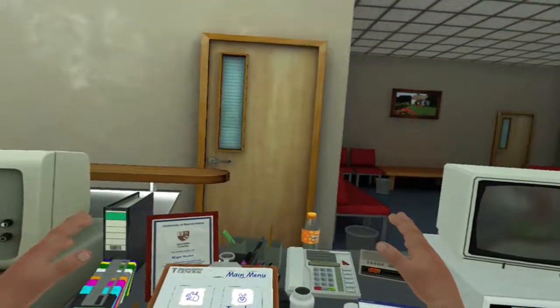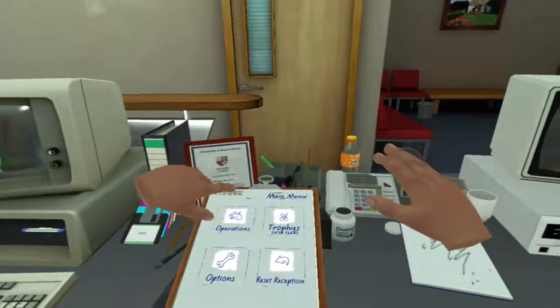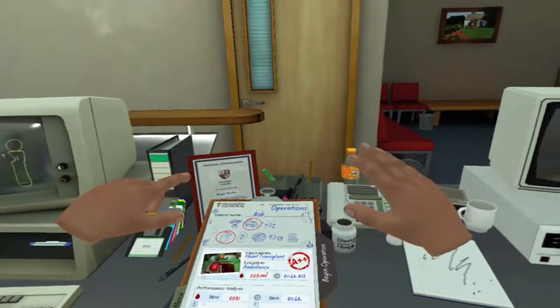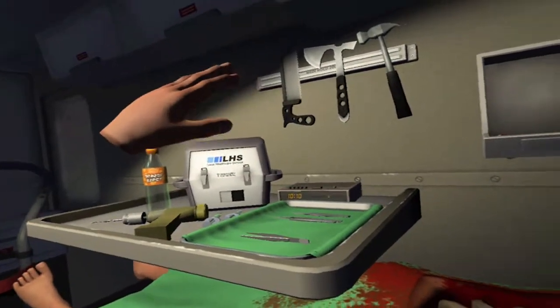Alright, how's it going everyone, welcome back to more Surgeon Simulator. Finally hit something in the basket. Let's do some operations. I was going to treat you guys to some ambulance operations, starting with a heart transplant which I somehow managed to get an A++ the very first time. I don't know how, because this is in an ambulance and as you guys are gonna see pretty soon, there's gonna be a whole new challenge coming up.